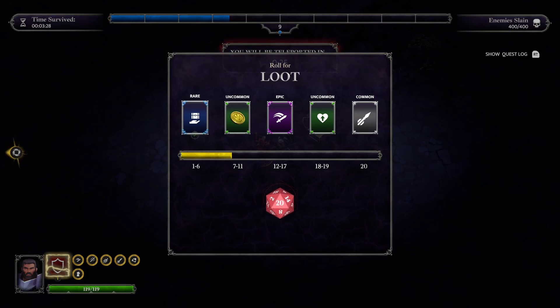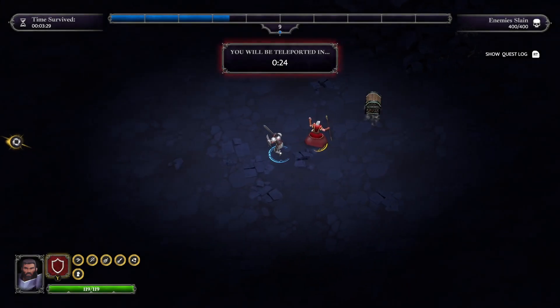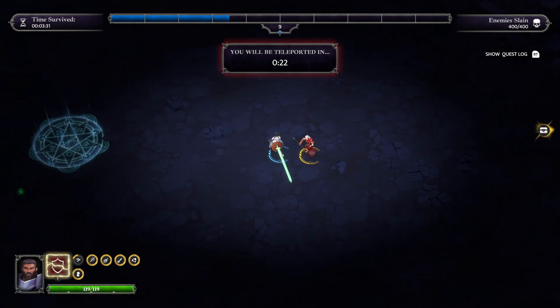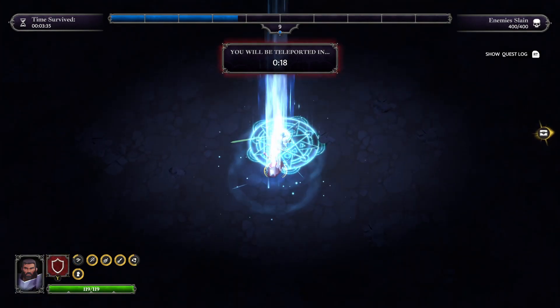We get... a natural 20! I get all five items. So I get a quite nice upgrade on the sword there. I will claim all — thank you very much. And we wander over to the teleport. On to the next floor.